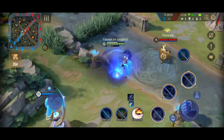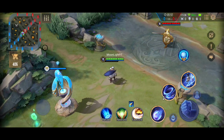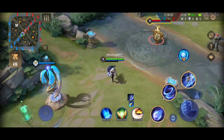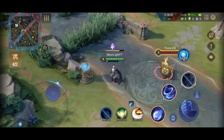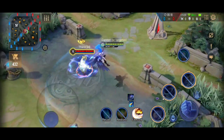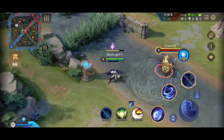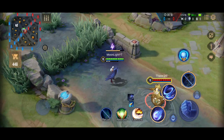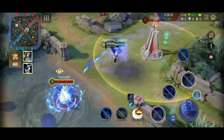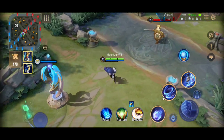Now let me explain about not using dashes immediately one by one: activate your ultimate, use S1 for one dash, S1 again for one dash, S1 again for one dash — and you fly. But if your passive enhanced attack hits the enemy or a minion, your dash stack increases from three to four. If you do it once more it increases to five.